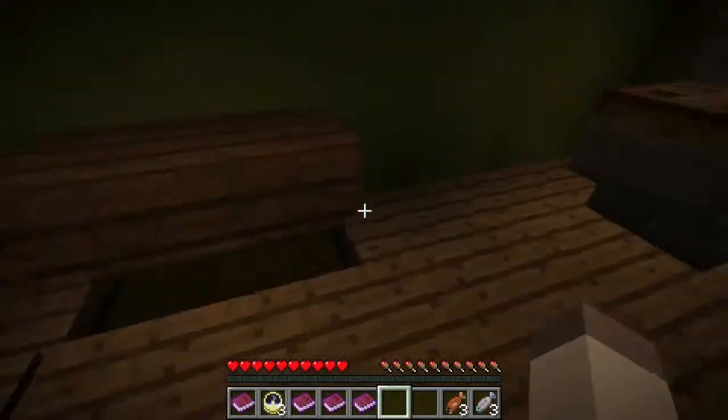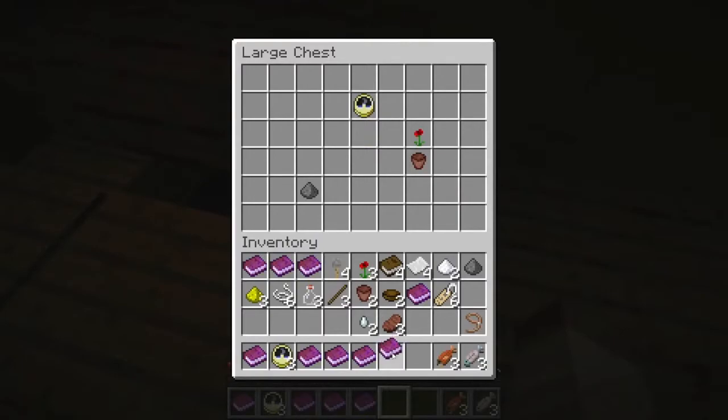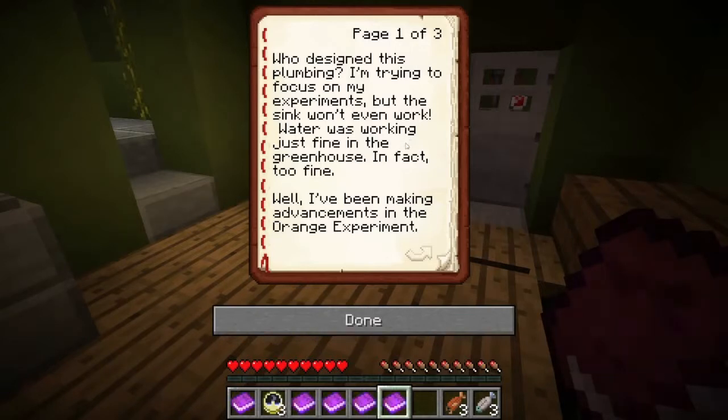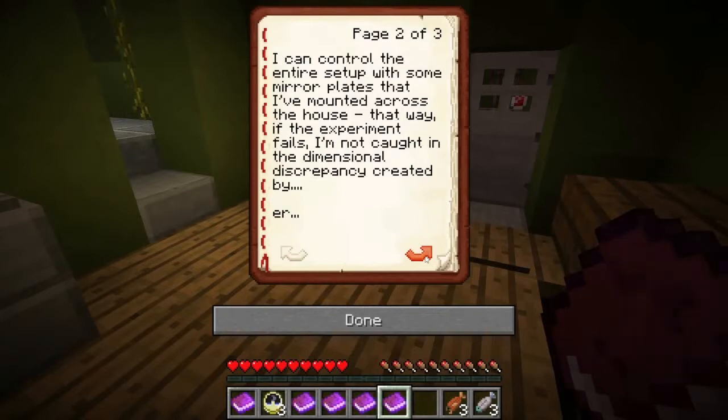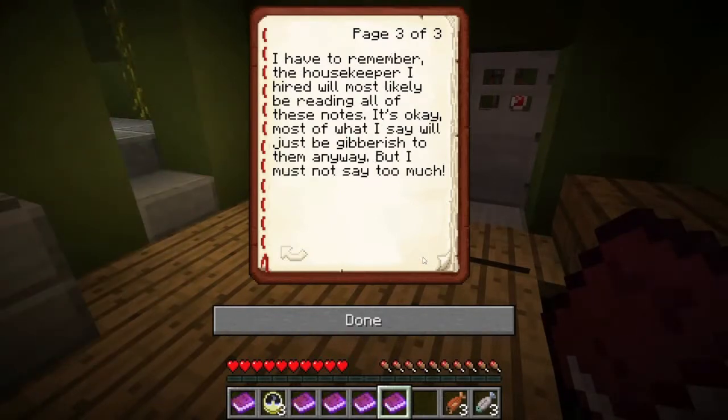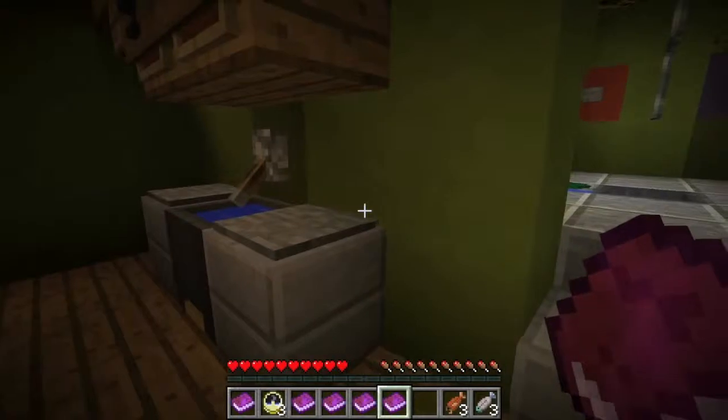Let's have a look in the bathroom. There is a book called Progress here, I shall read that while you scavenge. 'Who designed this plumbing? I'm trying to focus on my experiments but the sink won't even work. Water was working fine in the greenhouse — in fact, too fine. While I've been making advancements in my orange experiment, I can control the entire setup with some mirror plates mounted across the house. That way, if the experiment fails, I'm not caught in that dimensional discrepancy. I must not say too much.'